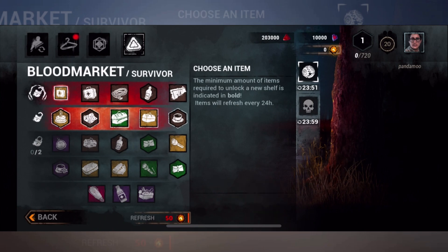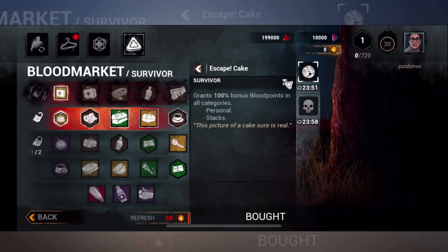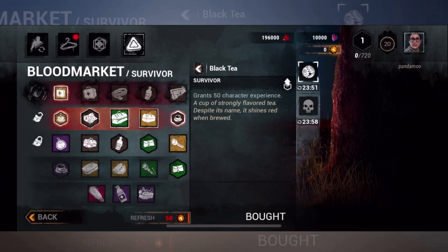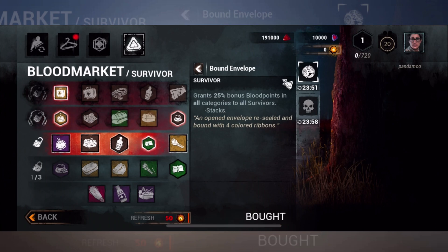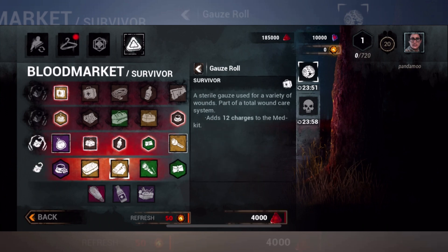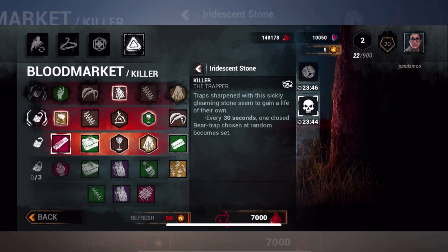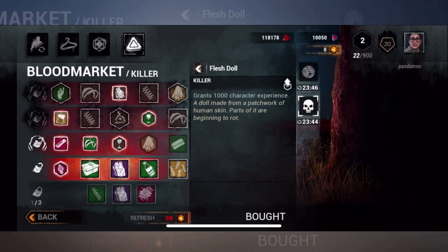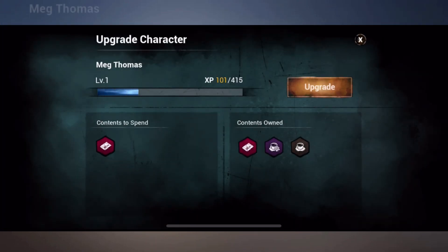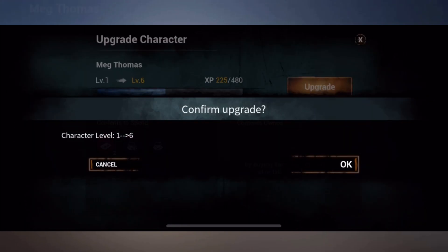Apart from the experience that you get to level up your killers and survivors — allowing you to unlock more perk slots and progress towards level 20, 30, and 40 for the teachables — it's important to look at the blood market. This is where you spend blood points. There are separate killer and survivor blood markets, and the blood points you earn can be spent on either one. On the killer blood market, you will only be able to unlock add-ons to improve killers that you currently own — this does not include killers unlocked with 24-hour free trial tickets or daily trial characters. On your adventures through the blood market, make sure you keep an eye out for items that will give you experience for your characters, as these will be vital to leveling up your characters without necessarily having to play games with them.